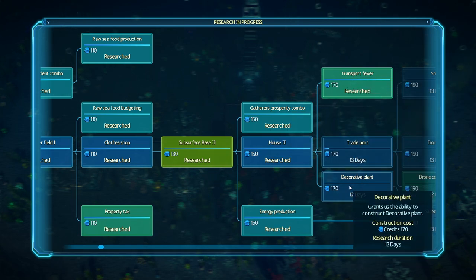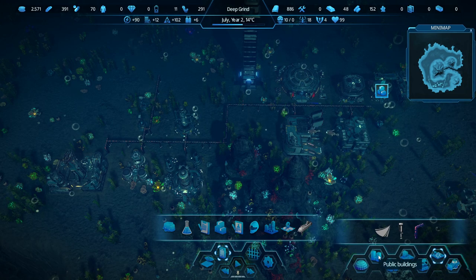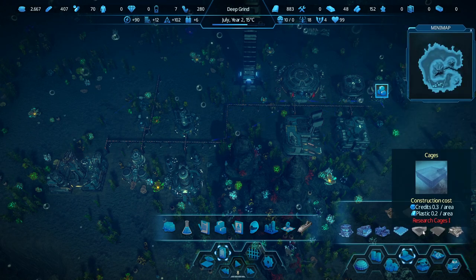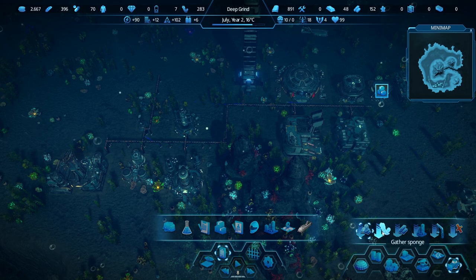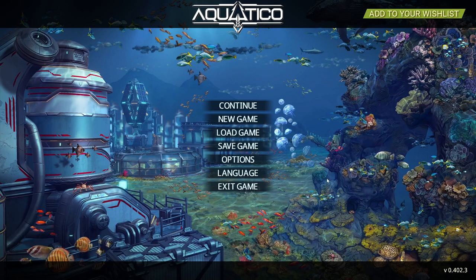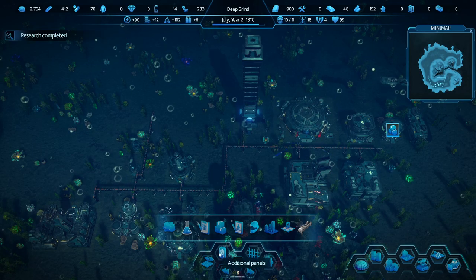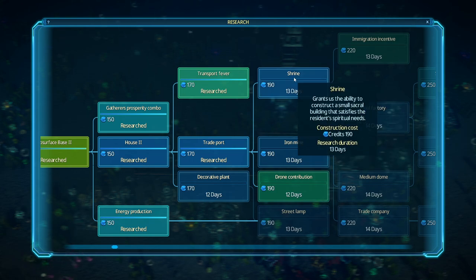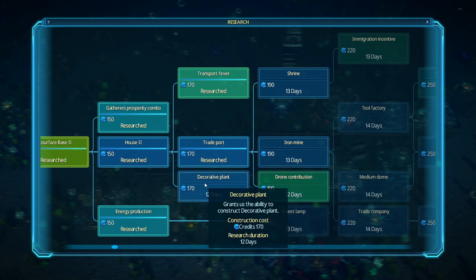Where are my decorations? Public buildings, production buildings, food — I could have sworn there were decorations. The first time I played I noticed some decoration but now I'm not seeing them. I don't know what's up with that. What's next? We got a shrine — grants the ability to construct a small sacral building. Iron mine — oh, iron mine is super key because you're going to run out of iron. Let's do that next. We'll want a tool factory at some point, but let's get this iron mine built.